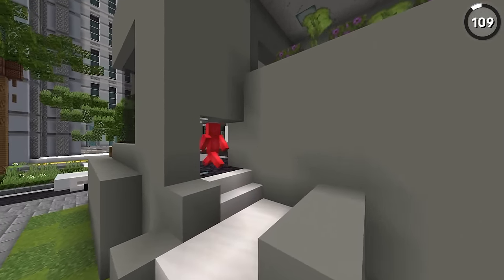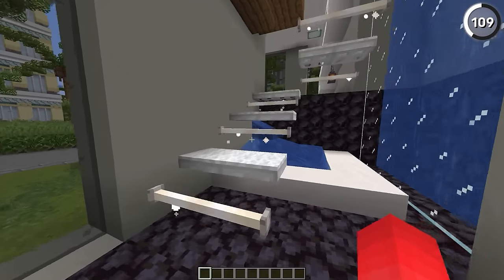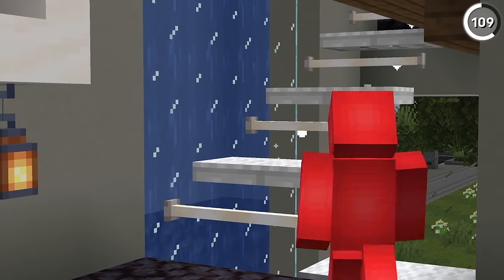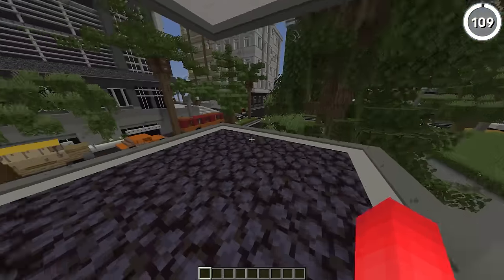Stairs aren't the only block that you can use as stairs, and this modern design proves that. With a mix of end rods for a light source and carpet-covered iron trapdoors, we get a unique floating staircase that still makes sense. The only thing to keep in mind is that you can only walk up these seamlessly if you start from an end rod — because if you start from the block down here, you're gonna have to jump up at least the first step.